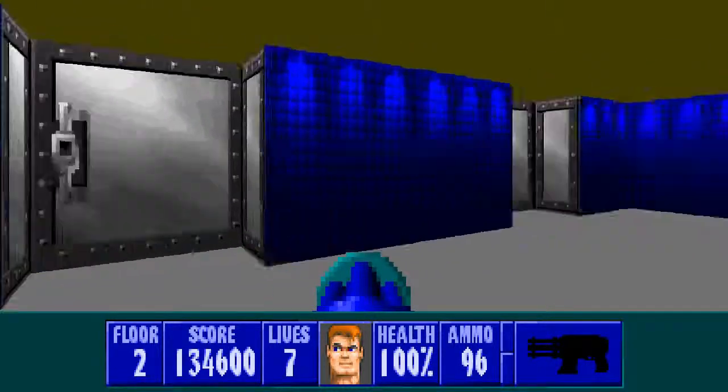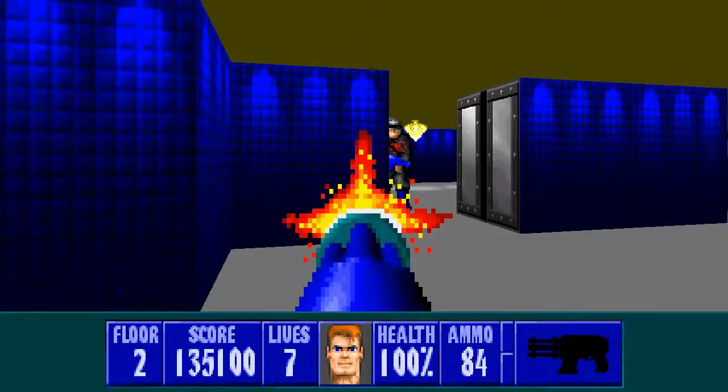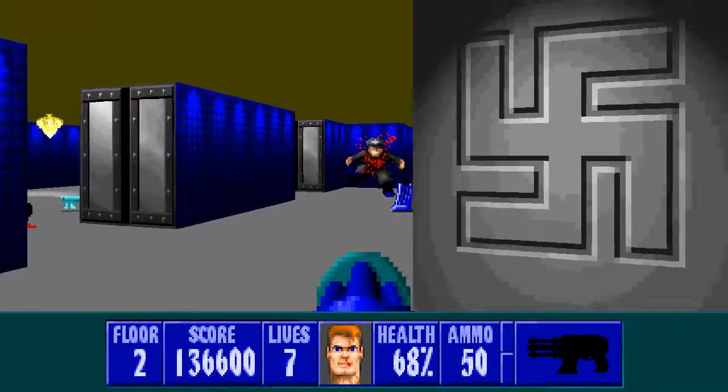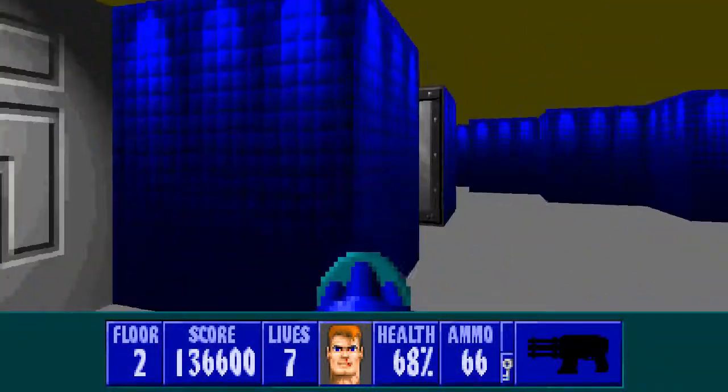Final room here — both doors lead to the same area, so be careful that you don't get flanked. That's a four-shoot, I'll switch to the chaingun quickly. Did get shot by the side there. And we get the iron key.